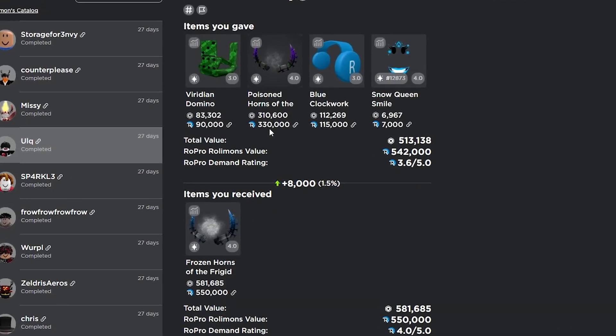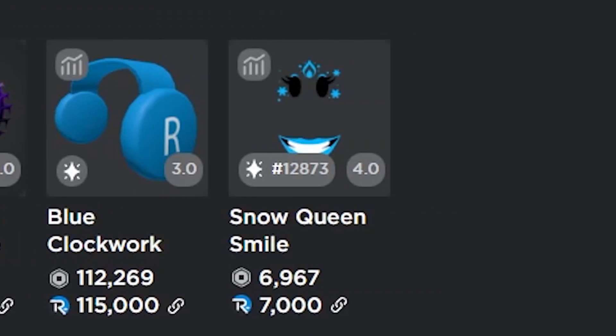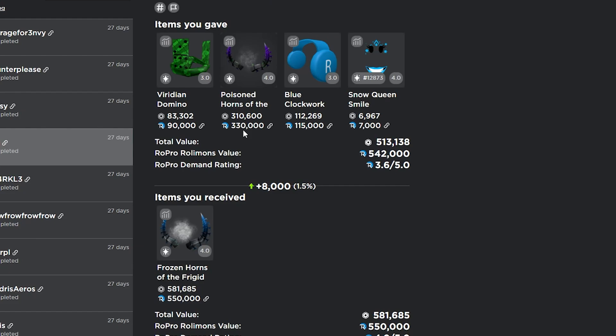Next, I traded for the frozen horns of the frigid and I gave my poison horns for them. I gave the viridian domino crown, the poison horns, the blue clockworks, and the cell queen smile for the frozen horns. This one ended up being pretty good — I ended up winning like 8k here, so this was definitely a W for me.